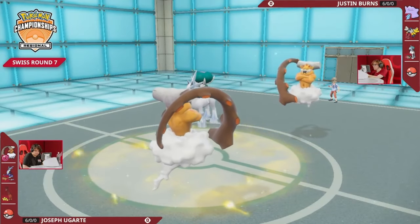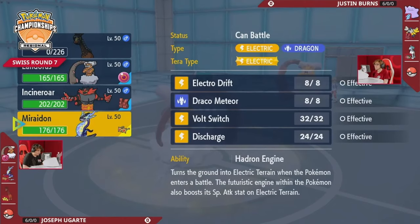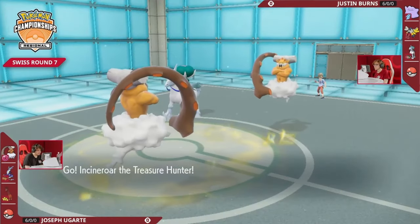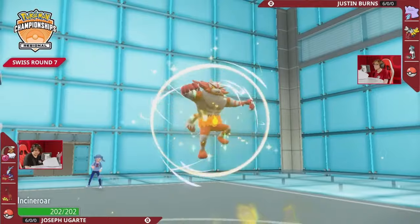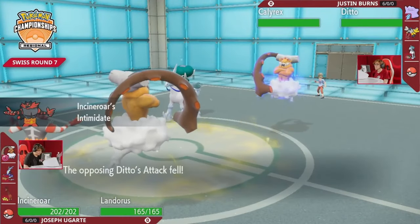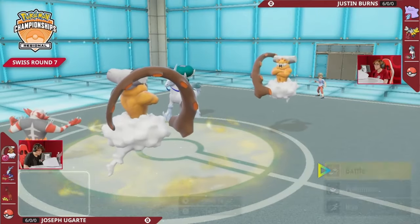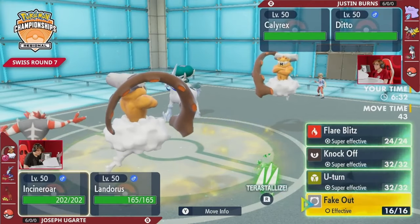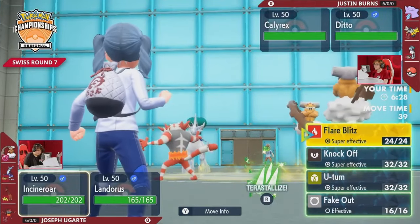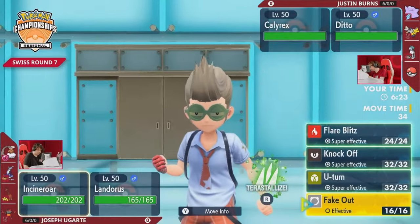Glacial Lance will not do any damage as Landorus is Protected. But as long as Joe doesn't Terastalize out of that four-times Ice weakness, it's going to be threatening while Calyrex is on the field. When you're looking at where you'd want to invest the Tera on Joseph's end — facing off against this Ice-type Pokémon — that is definitely something that pressures the Landorus. But when you're also eyeing up the Rhydon in the back, or even the Incineroar that's here now, you have to really be prioritizing your pieces.